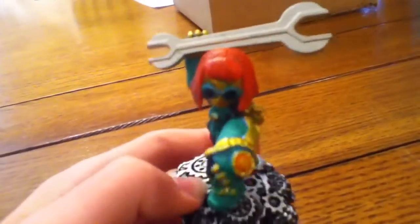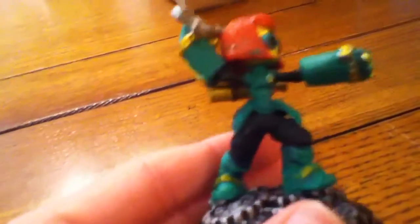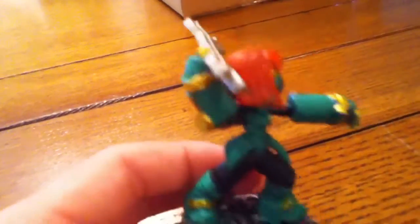Here's the first one — this is Sprocket. I turned her to a bright lime green, but to you she probably looks turquoise, but that's not what she really is. I changed her gray pants and arms to black. I kept the gold. I got a little paint in her hair, but not too bad.